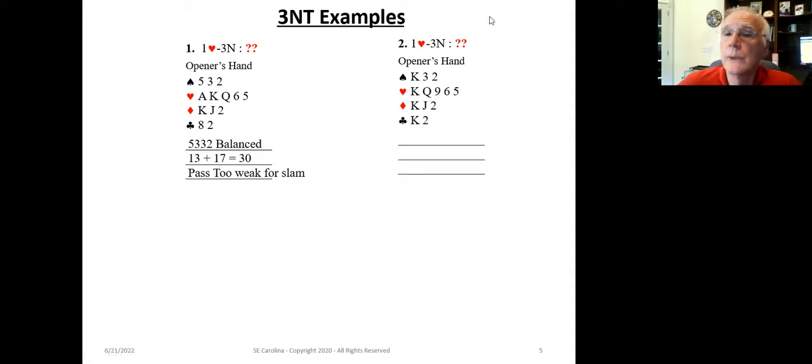In the second example, we open one heart and our partner bids three-no-trump, promising 15 to 17 high-card points. We have a 5-3-3-2 balanced hand with 15 high-card points. 15 plus 17 is 32 — if our partner has the max of the 15 to 17-point range, we're in slam territory. Even at the average of 31, we're close. So we go ahead and ask our partner how many aces they have by using Gerber. Based on that answer, we can determine whether to play in four hearts, four-no-trump, or go to slam.